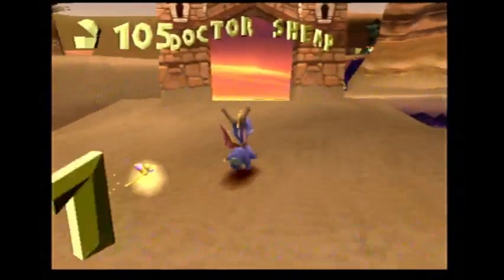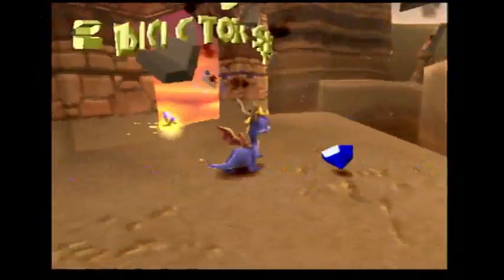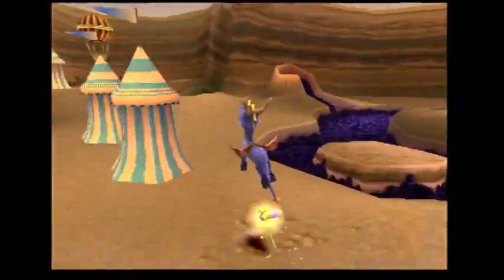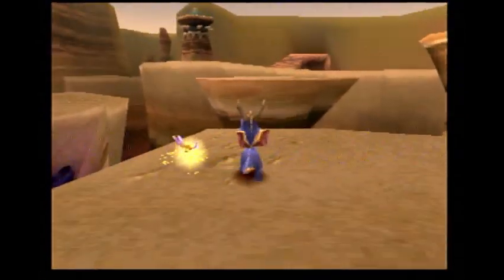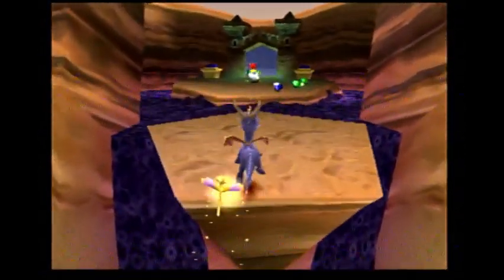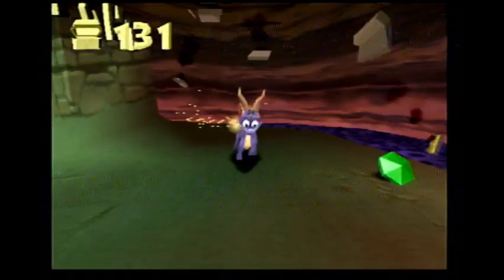Here is the portal to the boss level — Peacekeepers' Dr. Shump. Bit of an interesting boss. Let me be careful here — that can be a little bit scary. And here is the portal to Night Flight, which is the flight level here in Peacekeepers.